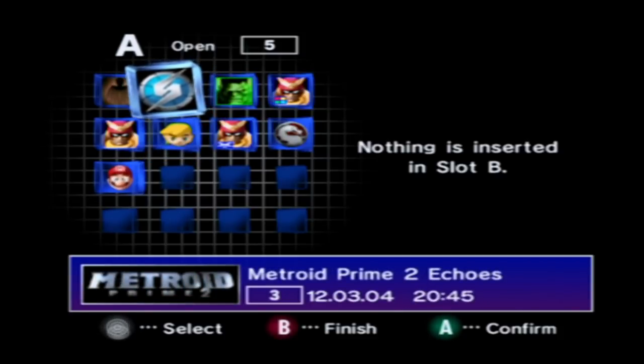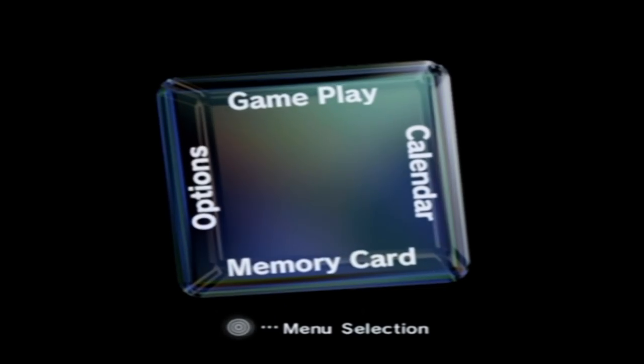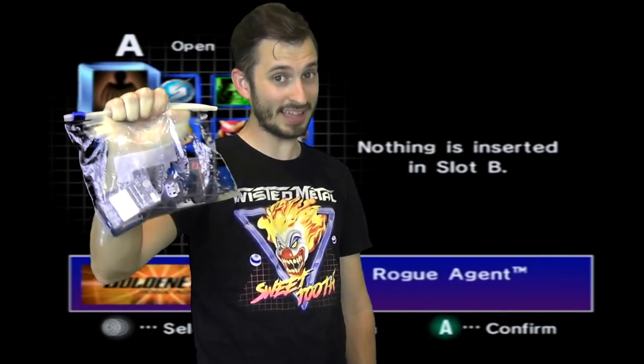When you're working with kilobytes and megabytes of data, it's really easy to run out of space. Some games took up a ton of data, while others took up hardly any. Animal Crossing on the GameCube came with its own memory card, because it took up so much space it needed its own. And if you grew up playing the 5th and 6th generation of home consoles, chances are you had one of these — that's a memory card bag. Inside this bag is just an assortment of random memory cards that I collected over the years, because I had to have them to play my games.